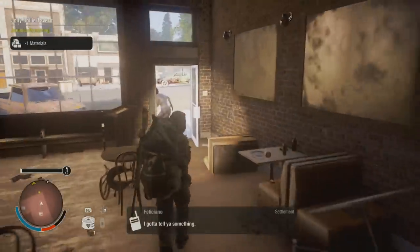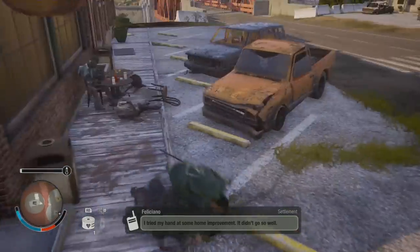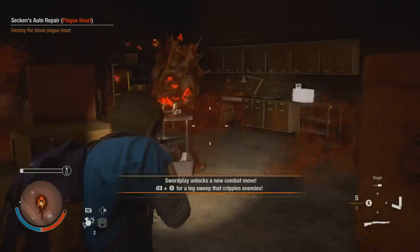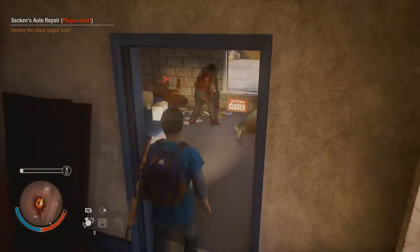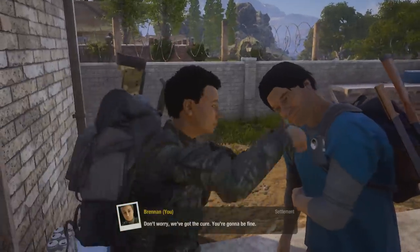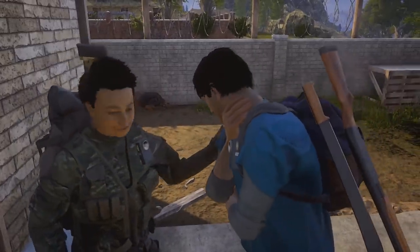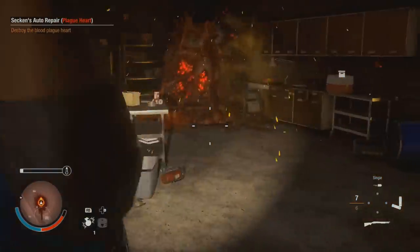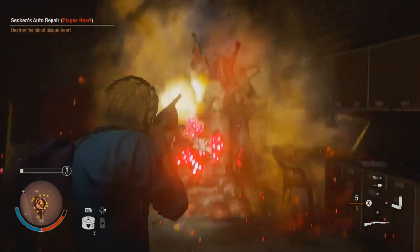There is this odd level of choice and consequence in State of Decay 2, although it's not much of a role-playing game. You heard me mention plague hearts — scattered across the world, they are the source of the blood plague. Zombies with red eyes can spread the plague to all of your settlers and can be a cause of death very fast. If you don't treat a settler, they can turn into a zombie, and if you don't have the right supplies to cure them, they're as good as gone. Taking out these plague hearts is not easy, as it requires explosives and a lot of ammunition, and when you start attacking them, a lot of zombies are going to come your way.